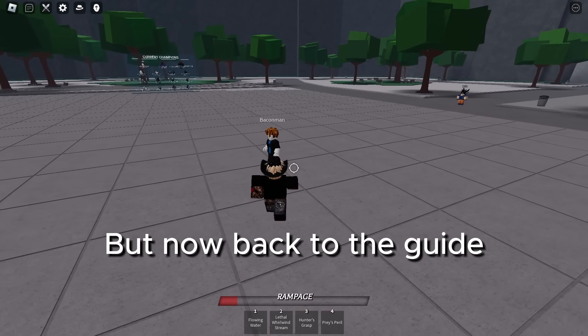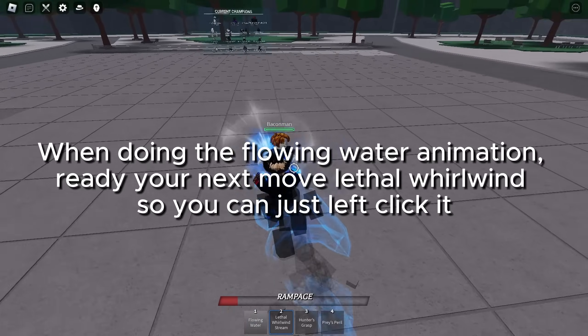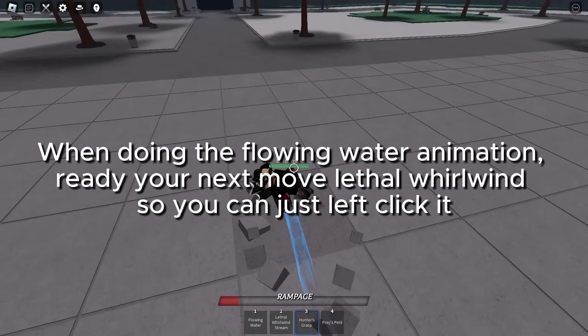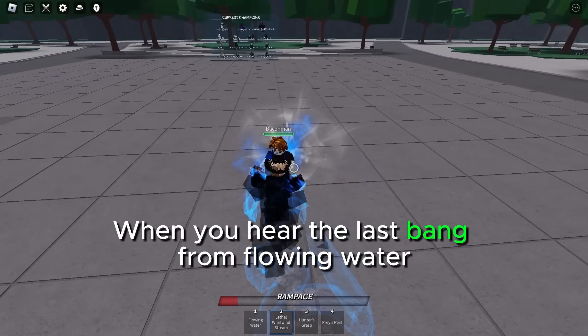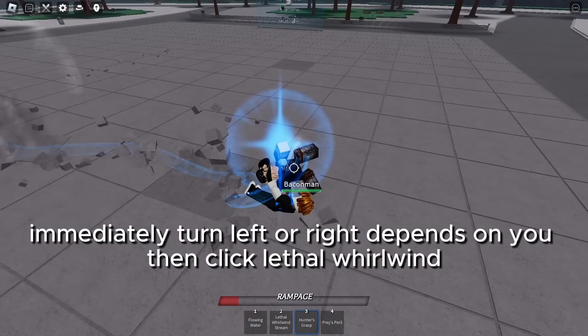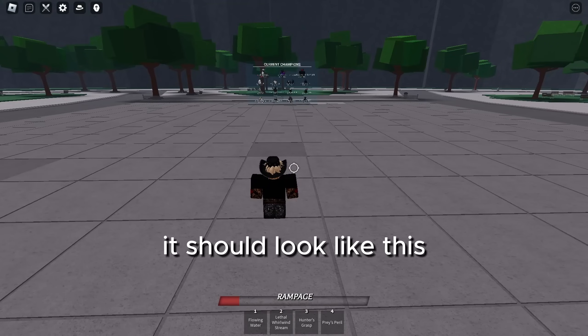Back to the guide: when doing the flowing water animation, ready your next move, lethal whirlwind, so you can just left click it. When you hear the last bang from flowing water, immediately turn left or right — depends on you — then click lethal whirlwind. It should look like this.